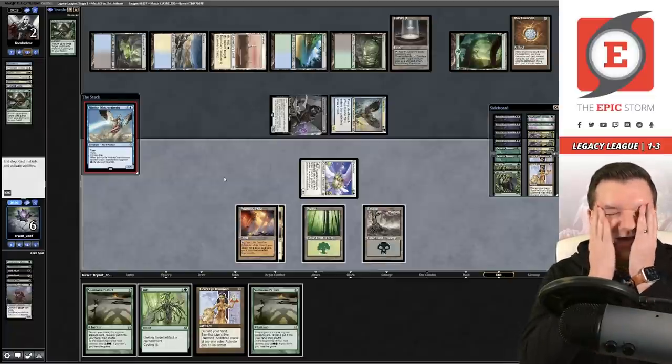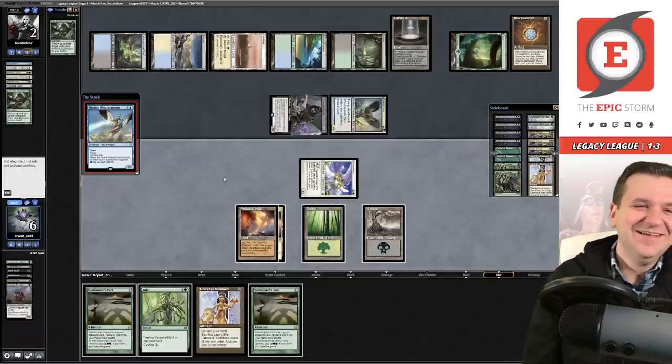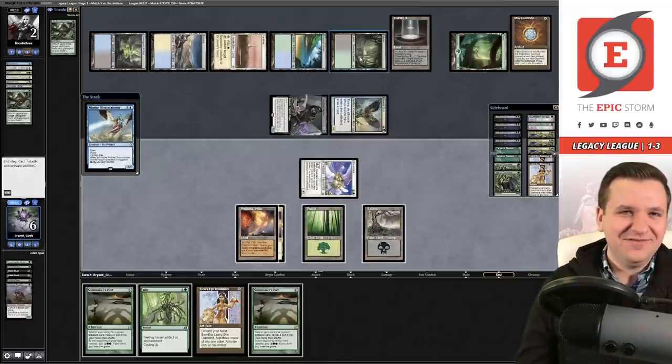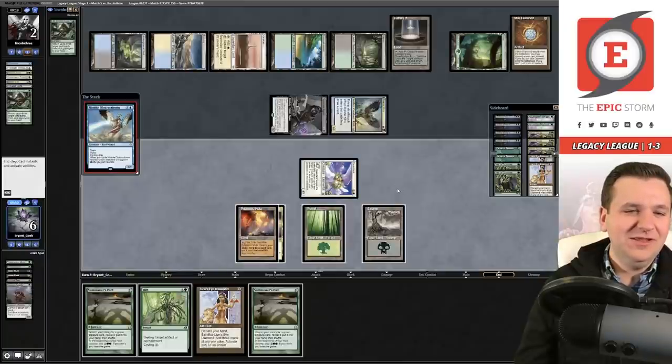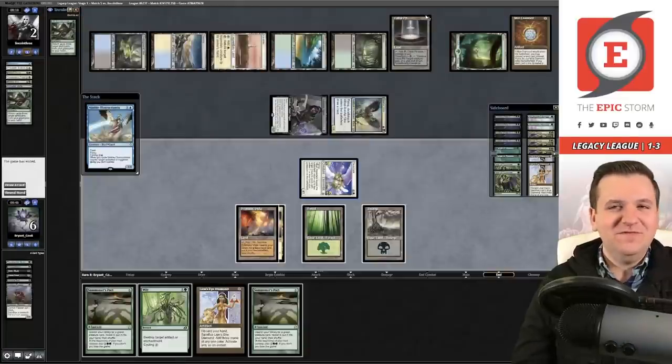The last card in Lincoln's hand the whole time was Nimble Obstructionist, which counters our Revel in Riches trigger. The one damage from Baleful Strix last turn ends up mattering. Lincoln gets us. We finish one and four, but the league was pretty fun.